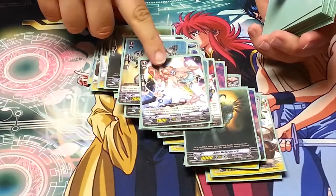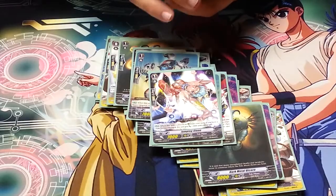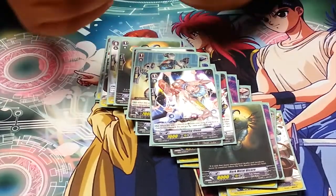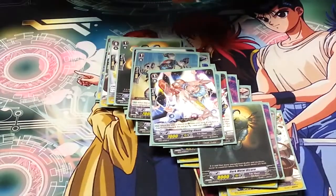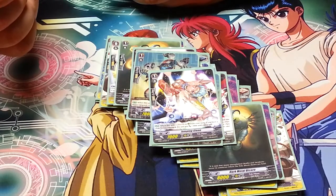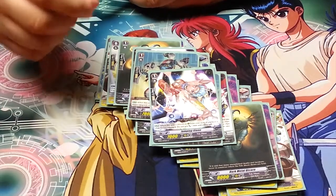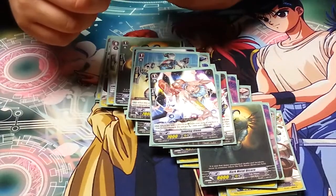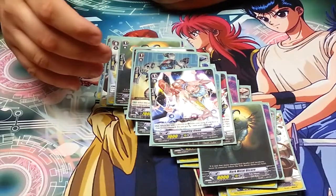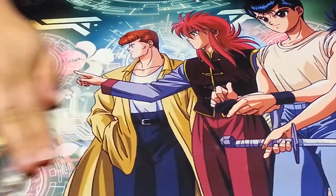My deck runs one copy of Jumping Glen. Jumping Glen is an optimal ride for the vanguard on grade one, and I only run one because it's not very useful unless it can get into the soul somehow. It is a 7k booster, but when it comes out of the soul onto the rear guard it gets plus 3k until end of turn — very useful with juggling and with Farrah's effect. I highly suggest running at least one Jumping Glen. That said, you can experiment with your own build and see whether you'd run more.